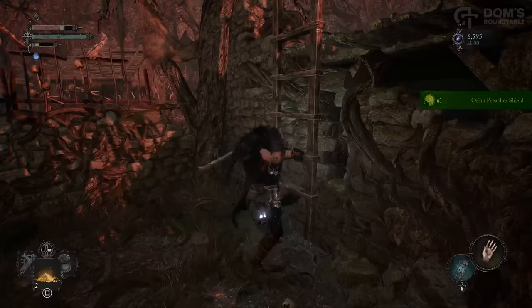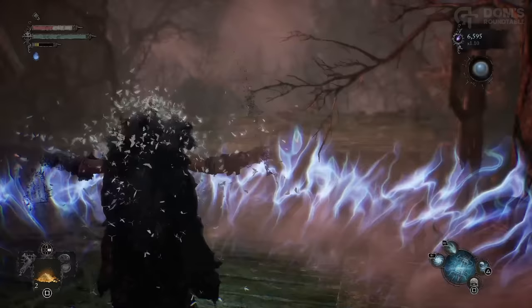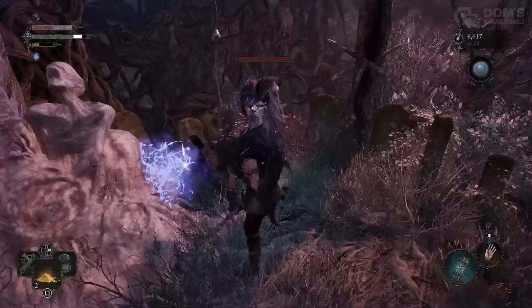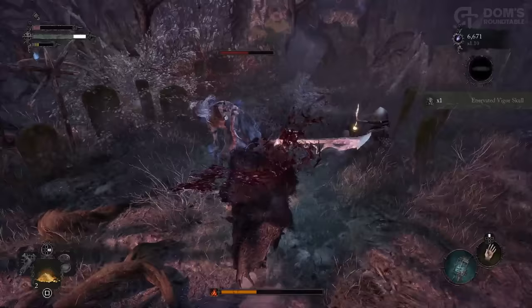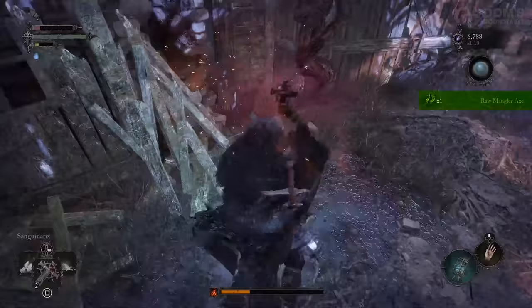Then head up this ladder and in Umbral, you can traverse along this spine bridge. Please note that unlike what I have done here, you don't have to sacrifice yourself and go to the Umbral realm — you can just hold up your lamp and point it at your feet, and this will allow you to walk over the spine while still staying in Axiom. Over the other side, drop down and take out the enemies. This will allow you to loot a few items, most importantly the Raw Mangler Axe. We're now done with this segment of the village, so let's carry on.